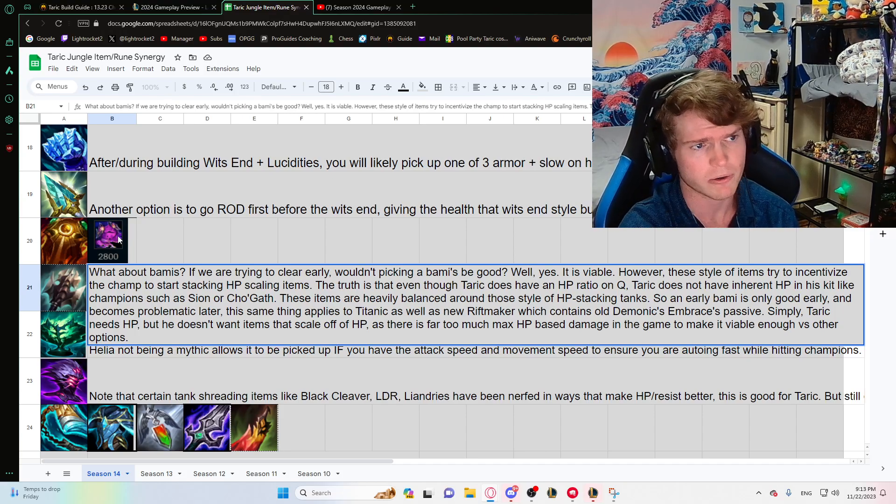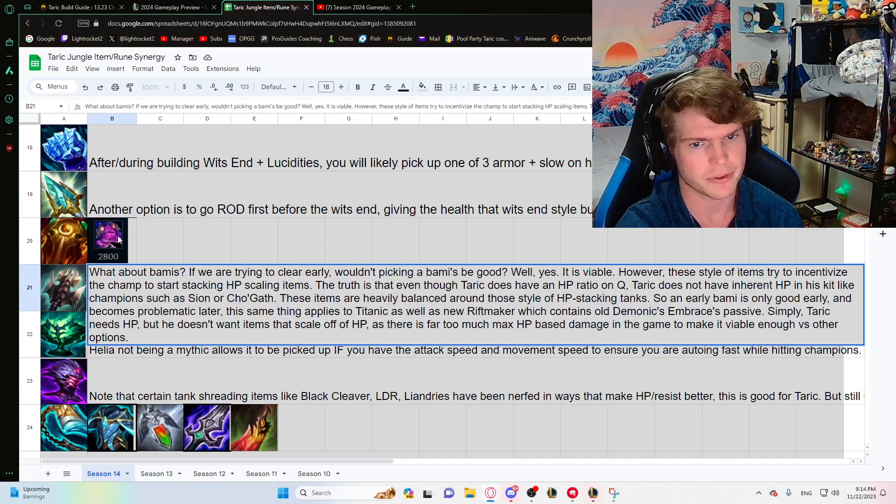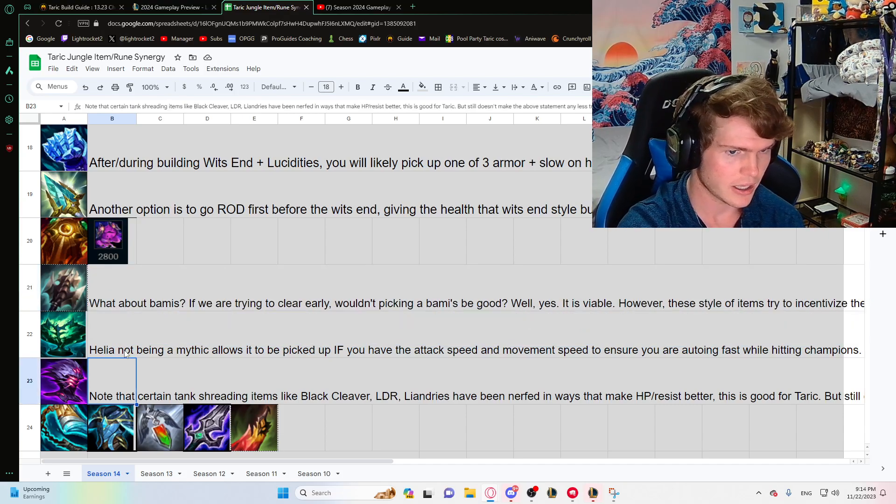When you pick up Sunfire on Taric, the HP ratio means you're incentivized to stack nothing but health — but there are a lot of other stats Taric needs beyond just health. Items like Titanic or the new Riftmaker that also has Demonic's old passive have these HP ratios, but Taric doesn't get enough HP to make those effective. He's a resist champion, not a health champion. You don't want items that scale off health because other champions get way more health to scale with.